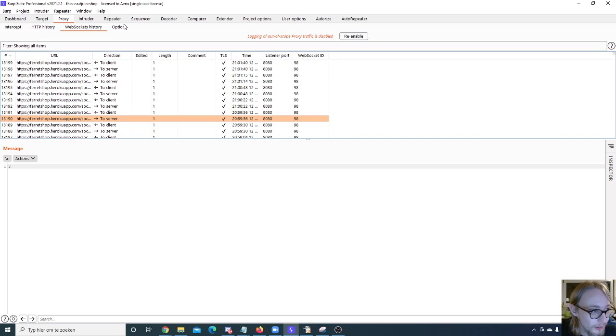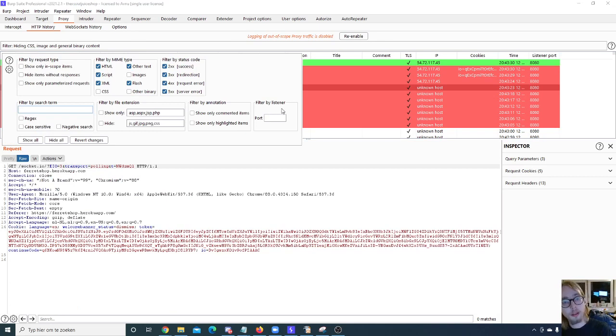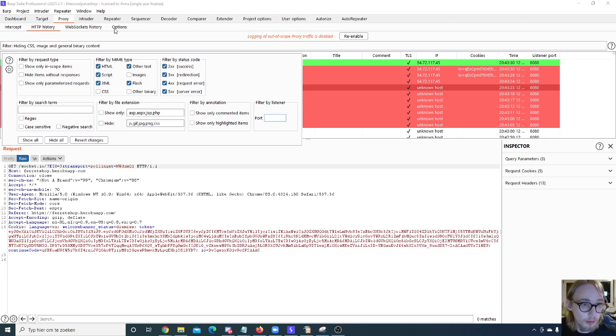For the Proxy Options, this is my favorite part of Burp. You can add, edit, or remove proxy listeners. Why would you want multiple listeners? Imagine you're testing with five mobile phones — you can set each to a different listener, capture all their traffic separately, and then filter by listener for one specific phone. There are many scenarios where multiple listeners are useful. You also have the option to import, export, or regenerate the CA certificate needed for your man-in-the-middle proxy.